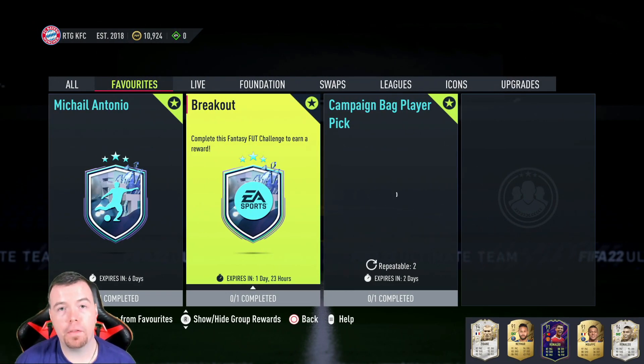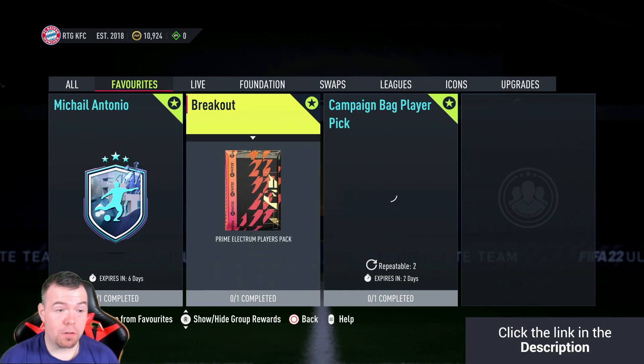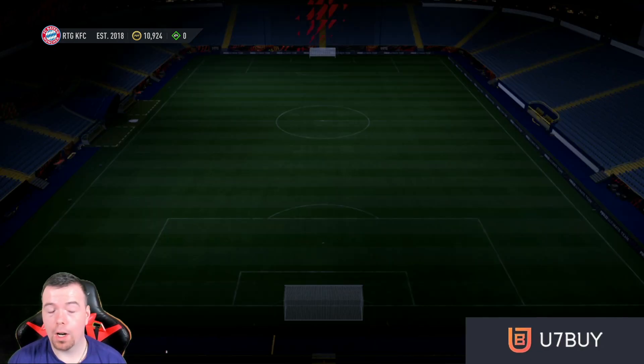Let's get into the video. Yo guys, what's going on — KingFlipper here, and welcome to another Fantasy FUT SBC video. Today we have Breakout, which gives us a prime electrum players pack that is tradable, so it's a 25k pack tradable. This SBC is a bit snaky — that's all I'm gonna say.